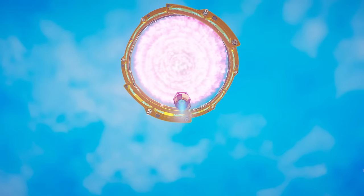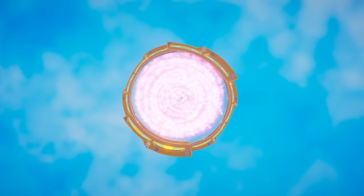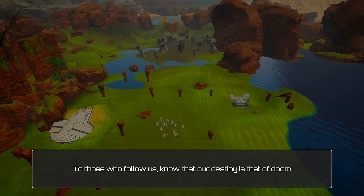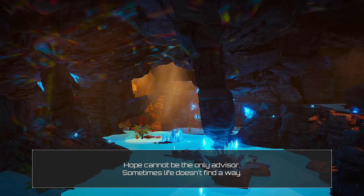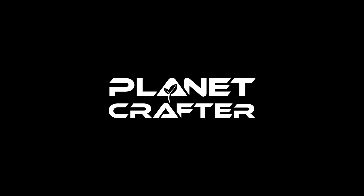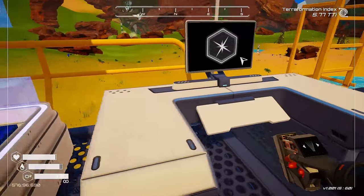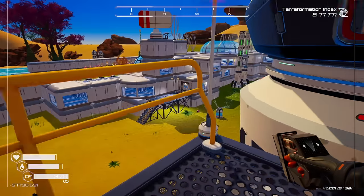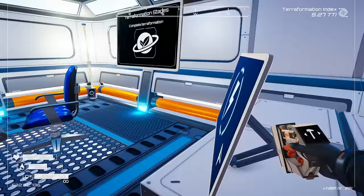A giant portal just opened up — look at how small we are compared to it. There's no way we missed that. The Warden ending text reads: 'Those who follow us know that our destiny isn't that of doom; hope cannot be the only advisor; sometimes life doesn't find a way; sometimes the future is not bright.' I wish we'd see more — like ourselves in a jail cell for the Sentinel Corp ending, or what the Wardens build on another planet.